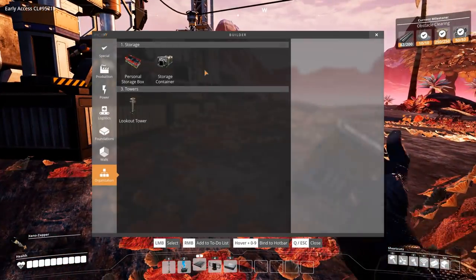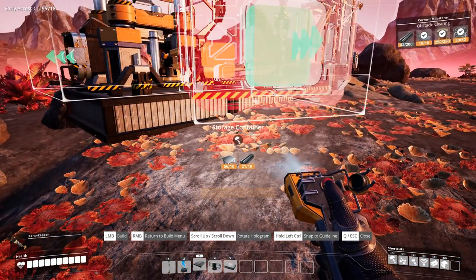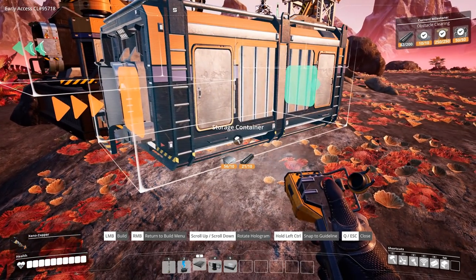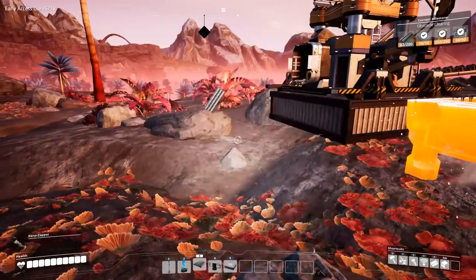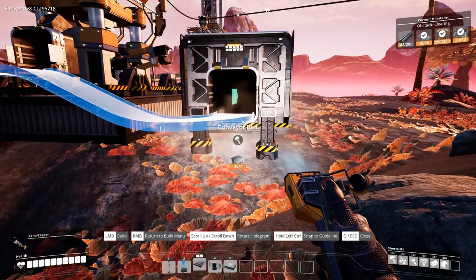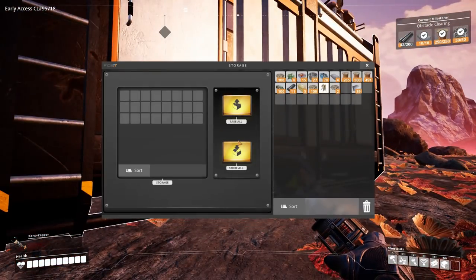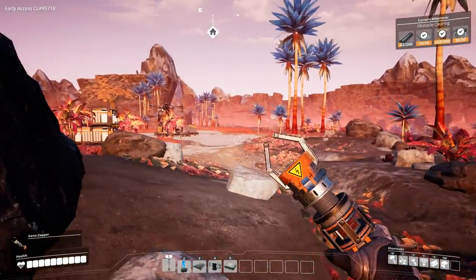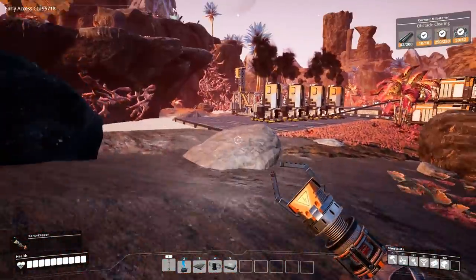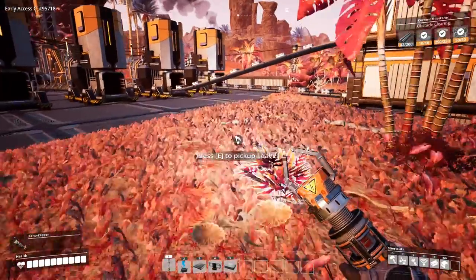What do we want to do about storage? I don't want to lose any possible production here, so let's just put a storage container directly right next to it, right here on the ground. That's a kind of a temporary setup, but it will get the job done. We'll belt right into it so that concrete is going to be coming out and getting stored automatically.